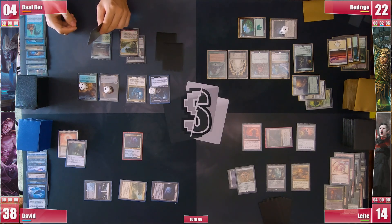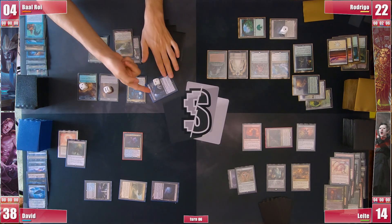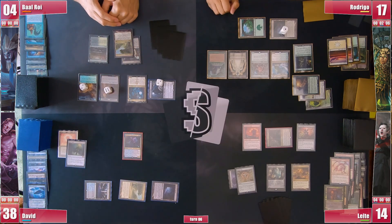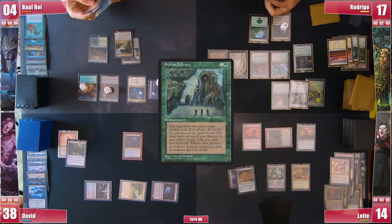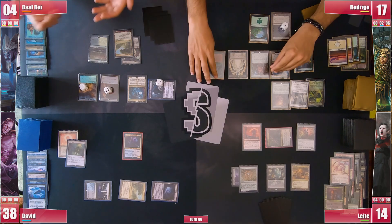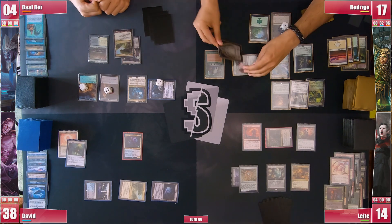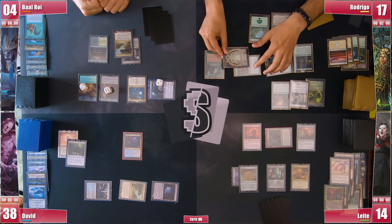Baal draws and goes straight to combat, attacking Rodrigo for 5 and leaving Tivit behind to block once again. Jorn Irenicus triggers and David draws a card, and Baal passes. Rodrigo untaps and draws only one from his Library trigger. He goes into combat and sends enough damage towards Baal that he simply accepts his demise and doesn't block. He dies and Dauthi returns to David's control, which still keeps Leite in check.